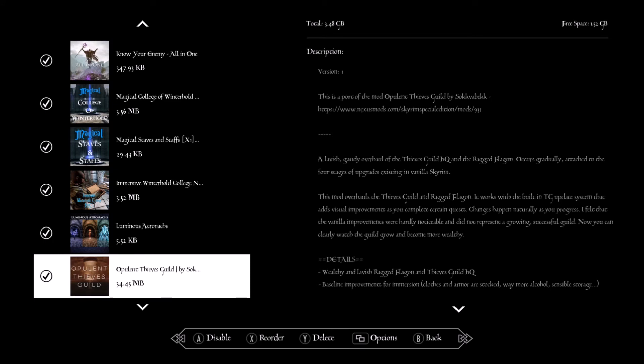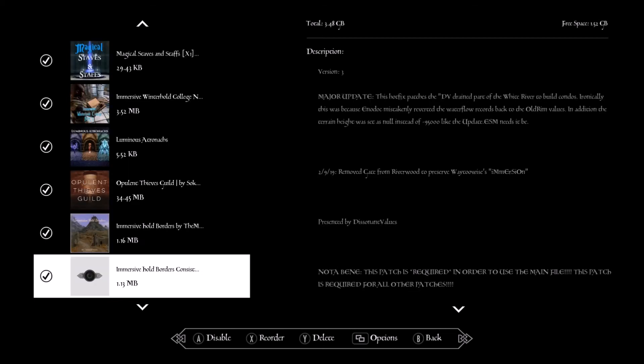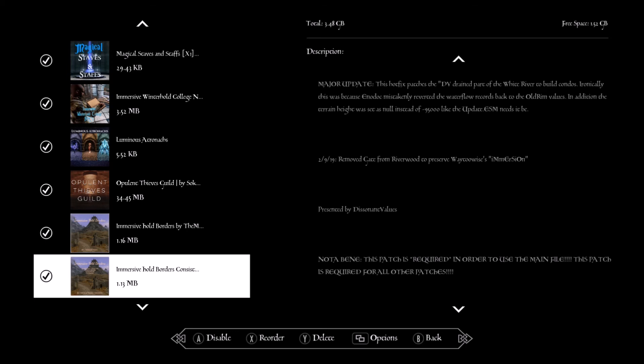Opulent Thieves Guild — this makes it so even the smallest progress in the Thieves Guild actually updates the guild and you can see it, making it more immersive. Immersive Hold Borders — since there's a civil war, there need to be more guards at the borders to keep crime from crossing. With Immersive Patrols, bandits also patrol the area so you have some help on trips. There's also a patch needed here, and another patch if you're doing Alternate Start.